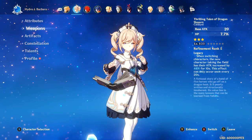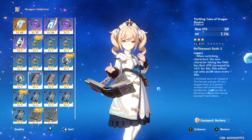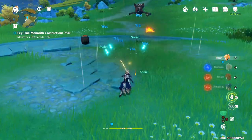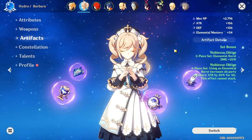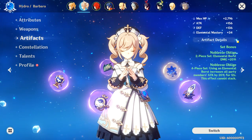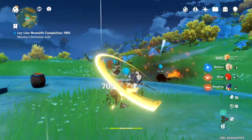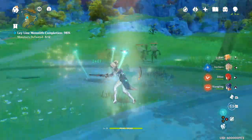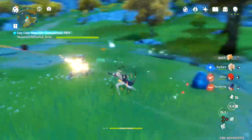Some improvements you can make: if you run a catalyst user and are willing to give up a little of their DPS, you can run the three-star weapon Thrilling Tales of Dragon Slayers, which on character swap gives 24% more attack to the character you swap to for 10 seconds — and at refinement 5 it gives a 48% attack bonus, which is absolutely disgusting for a three-star. On that same catalyst character you could run Noblesse Oblige, which gives a 20% attack bonus to your entire party after elemental burst. You can also run Chongyun to turn your normal attacks into cryo-aspected attacks for a slight damage bonus and even higher damage with some elemental mastery. And finally, you could always level up your artifacts to max.